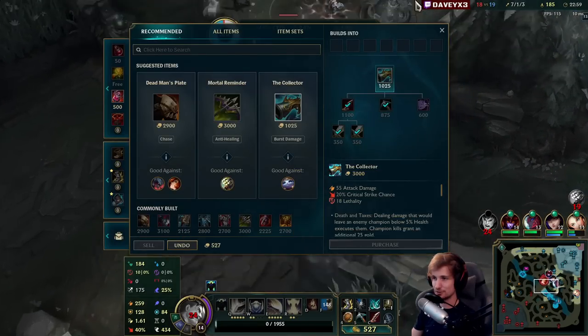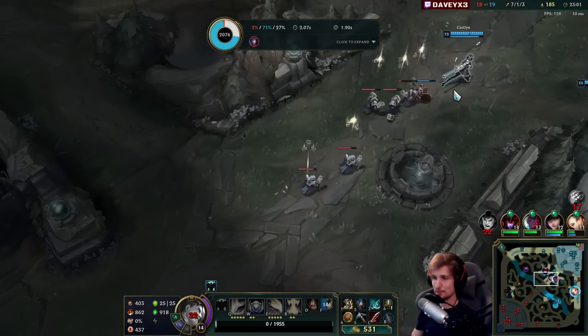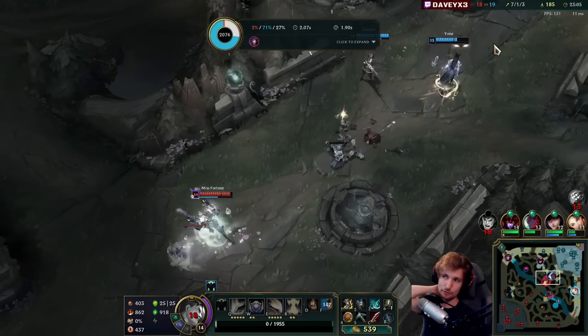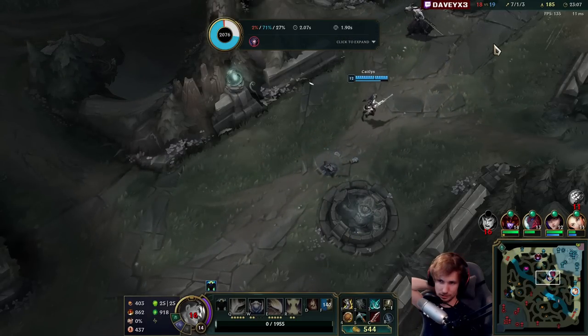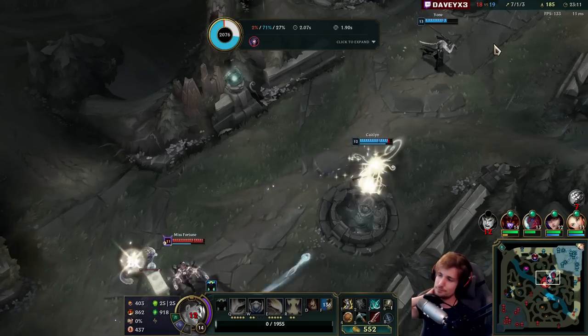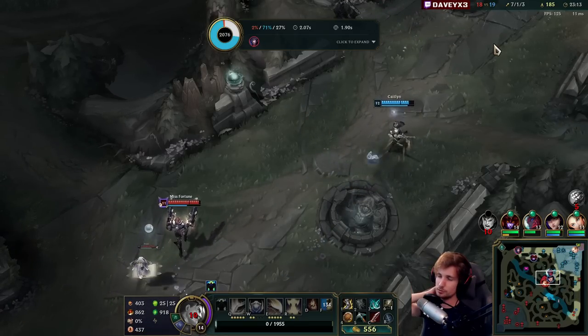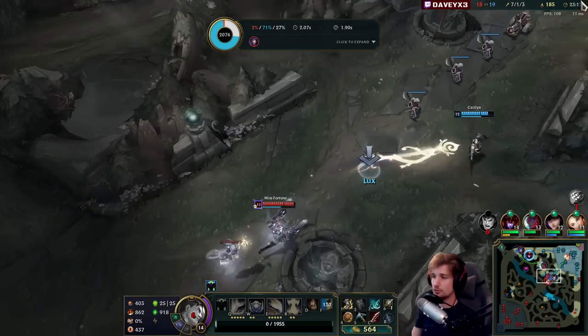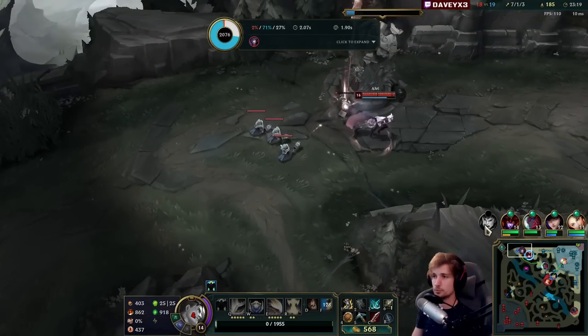I'm thinking about selling D-Shield for crit chance, but I'm not going to do it. I refuse to sell D-Shield. There are a lot of people who sell D-Shield for stuff like that, but in my opinion that's not worth it at all, because the starter item still gives quite a bit of value — more than you think, way more than you think.